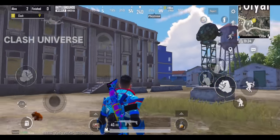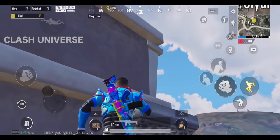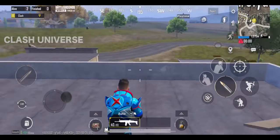Here's an amazing trick to climb over the roof of this building in Yasnaya. Just climb over to the top and come close to this window. Now jump onto the window and move out slightly to jump towards the roof in this manner. Wait for your enemies and finish them easily.